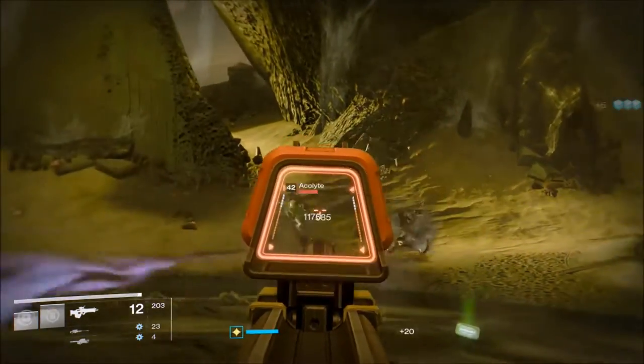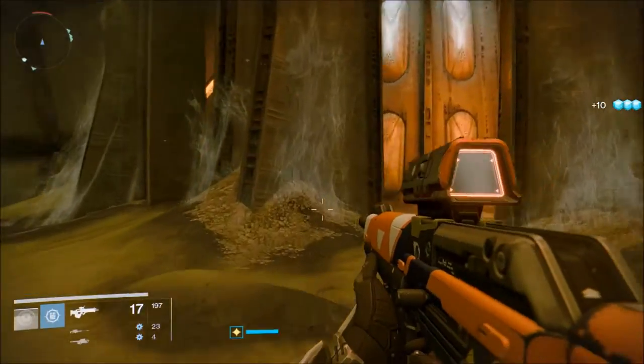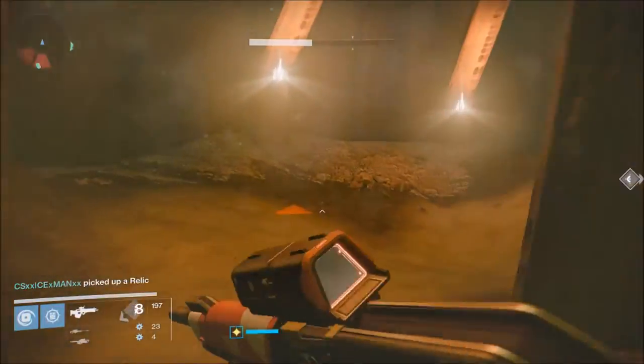So just to recap: you want one relic carrier, one person on ads, and one person on shooting the doors down per side. Here he picks up the relic, someone's taking care of the ads, and I'm shooting the doors down — though I can help with ads as well.